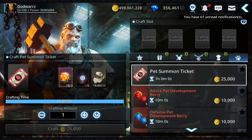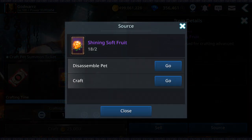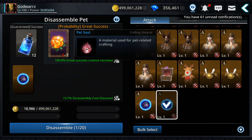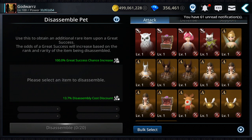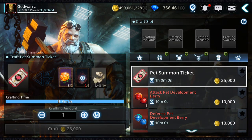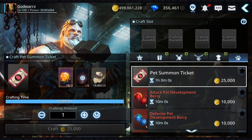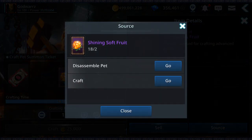The next material is Shining Soul Fruit — you only need two of them. How can you get these? From disassembling pets. From a Rank A pet you can get seven — it's not guaranteed though. You can also get the other material, Pet Soul, from disassembling pets: from Rank S you get nine. I recommend disassembling Rank A and Rank S pets only if you have doubles or too many.